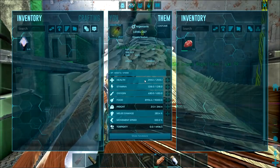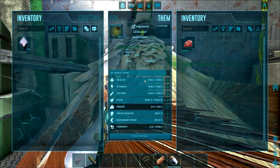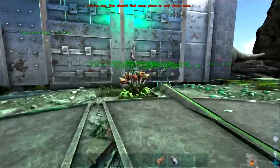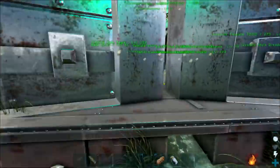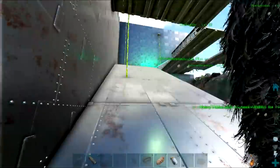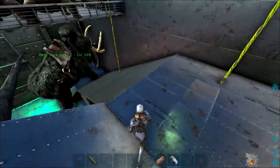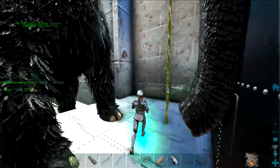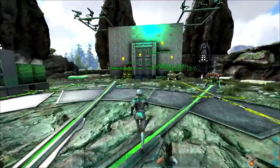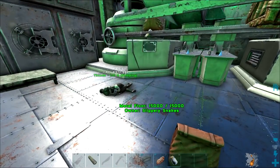I really want to tame some more Argies, but for that we need Stego kibble. We also need Stego kibble for imprints. Yesterday Xero jumped on and we tamed a Quetz — only level 45, ended up level 60 or so. It's pretty much only going to be used for taming big stuff like Megatherium and Stegos. We'll put all the levels into stamina and maybe a few into weight for wood runs.